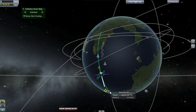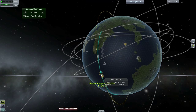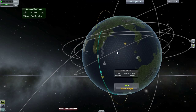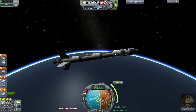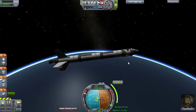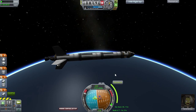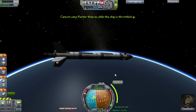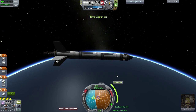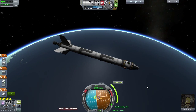I'm going to add the maneuver node to complete our mission. 500 meters per second - that should be in that little upper tank, enough with a little bit to de-orbit this again when the time comes. So I'm going to time warp that, and time warp the rest of the mission in fact, because it should not be very interesting to be honest.